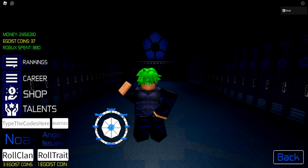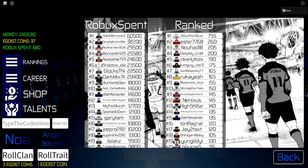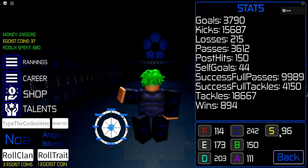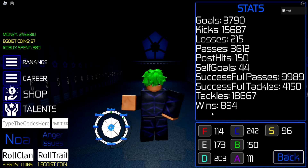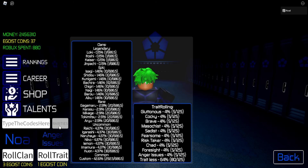Something we didn't really have before but do now is ranked. This is the leaderboard — as you can tell I'm number 13 because I'm a big noob. We also have robux spent shown here, which shows how much money you're using. We have career which shows all your stats, and how well you're doing depends on your tier — S tier has obviously done amazingly. We also have the shop where you can buy eagle coins to spin your clan and traits shown here. If you need to pause the video, go ahead.